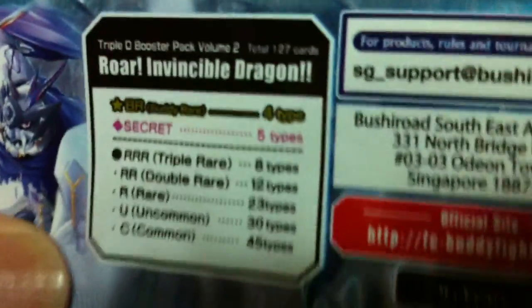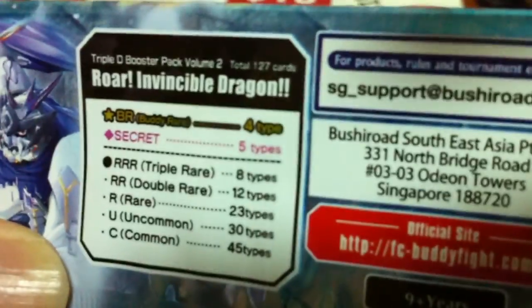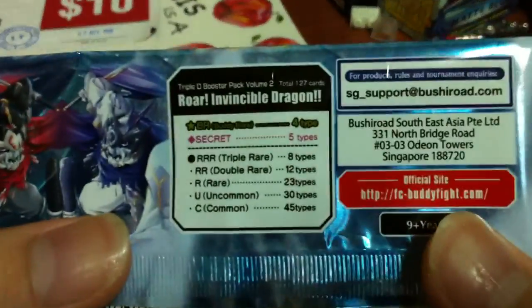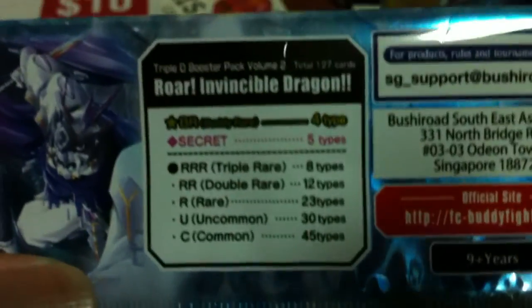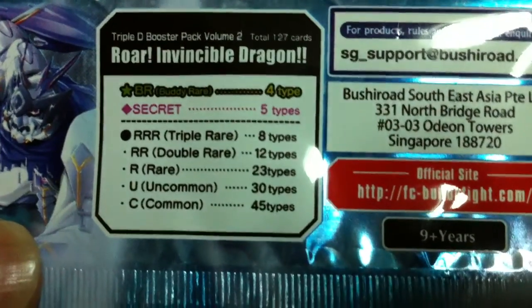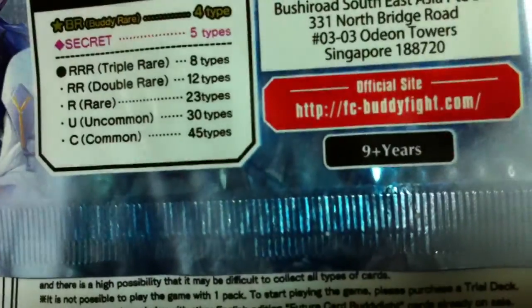So one pack, there are 28 cards... wait, how many cards are there in one pack? Five. It's been a long time since I opened a booster pack - five cards in the pack. There should be five. So there are four types of Buddy Rare cards, five types of Secret Rares - hopefully we get something good - eight Triple Rares, twelve Double Rares, twenty-three Rares, thirty Uncommons, and forty-five Commons.